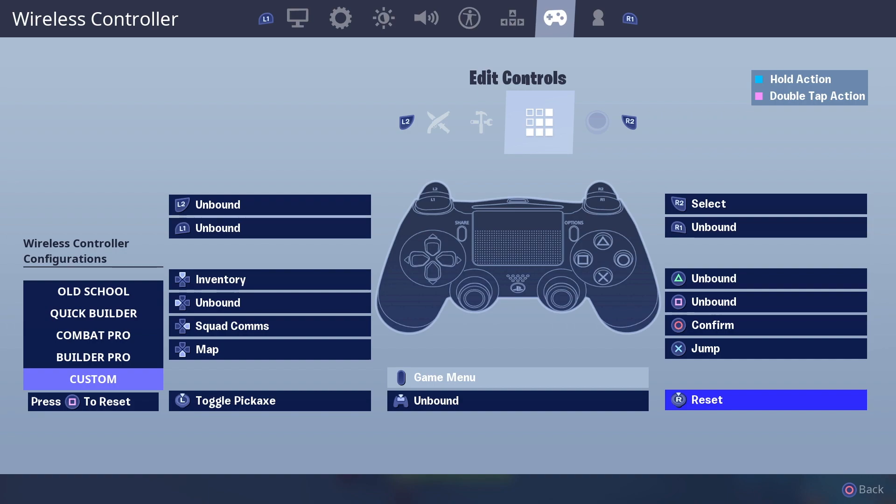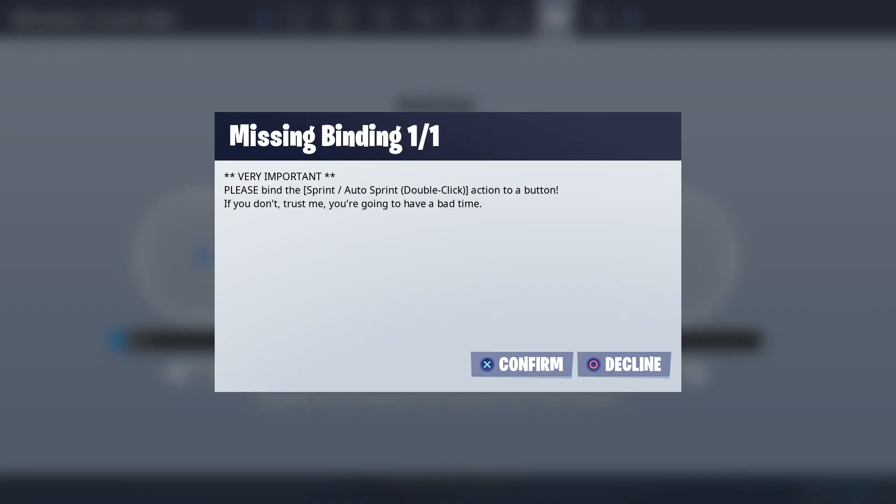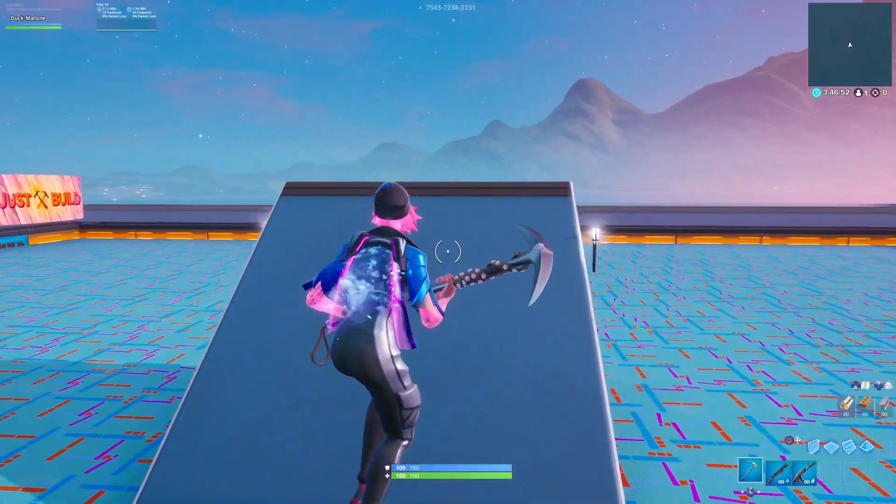Todos estos movimientos los hago con las paletas de atrás. De izquierda a derecha: paleta uno es saltar, paleta dos es editar, paleta tres es recargar y paleta cuatro es cambiar de modo. O sea, hace la X, cuadrado, triángulo y círculo en mis cuatro paletas. Igual está mi zona muerta por si a ustedes les importaban mis sensibilidades.